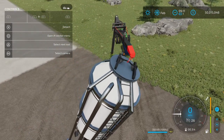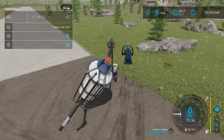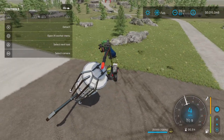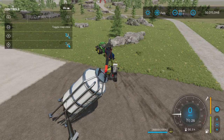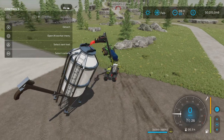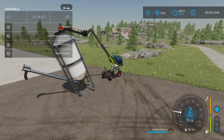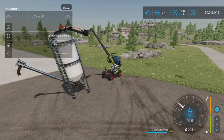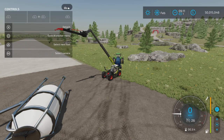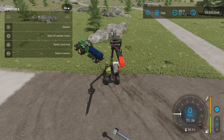One thing I've noticed is that the hook can get a little sideways — it's gone sideways now and I'm not sure why. It can make the whole silo go sideways, and you definitely don't want to tip it over. That hook is stuck sideways.